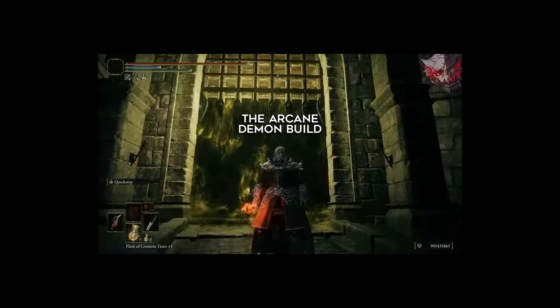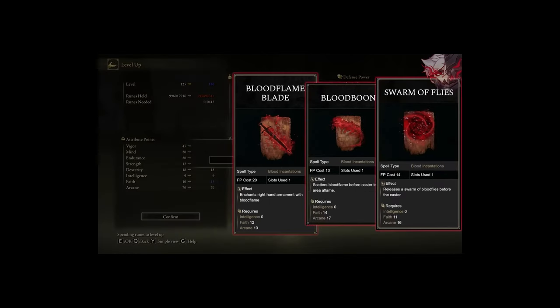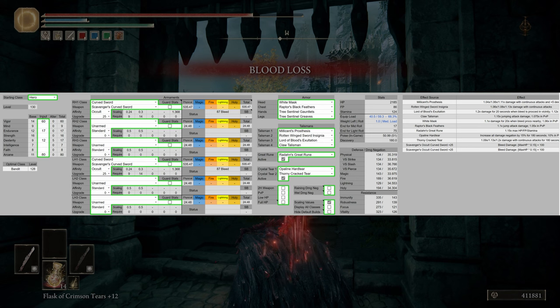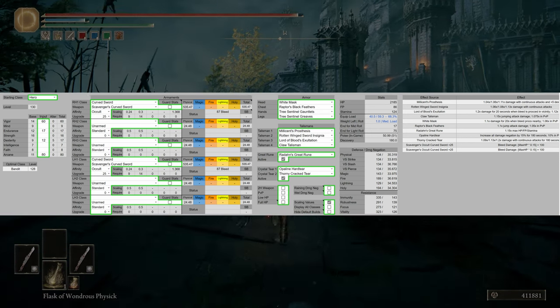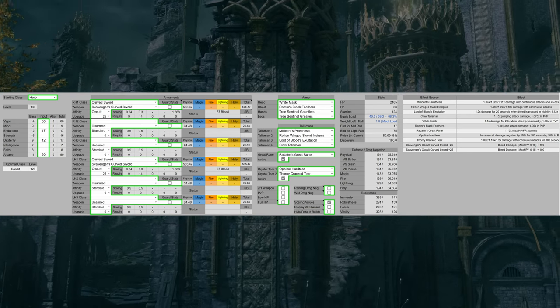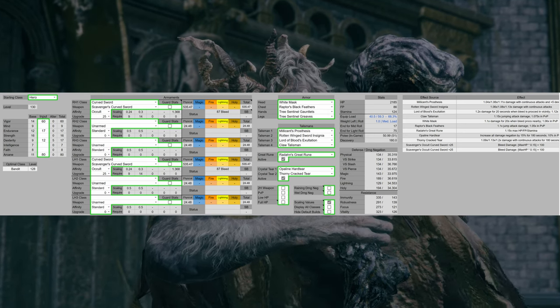You'll want to start any new character as a Bandit, which allows you to instantly run to the Reduvia right after your first step in Limgrave and use it without leveling up at all. For my improved build at level 130, we're going to have 60 Vigor — that's the Vigor softcap. Base Mind, since it's not needed. 17 Endurance, as that's what we need to not fat roll. 16 Strength and 17 Dexterity for physical damage scaling. Base Intelligence and Faith, since they offer nothing in this build. Then 80 Arcane for physical damage scaling as well as Auxiliary damage scaling — Bleed in this case.